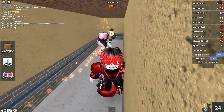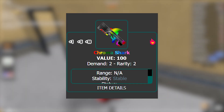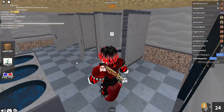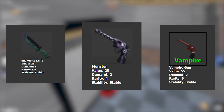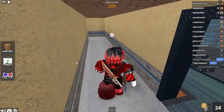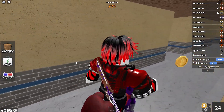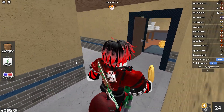A perfect way to get good items in MM2 is by trading junk for one better item. For example, if you want a Chroma Shark that costs 100 value, you could trade three or four lower-value items for it — like a Snake Bite at 25 value, a Monster at 20 value, and a Vampire Gun at 55 value, which equals 100 — while also getting rid of junk you don't need.